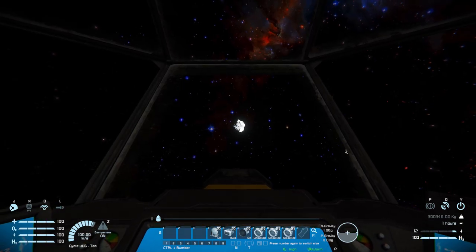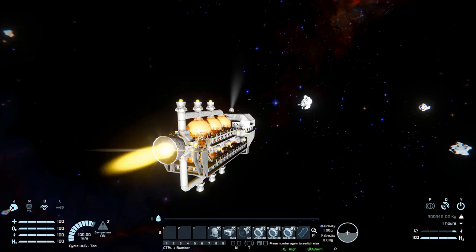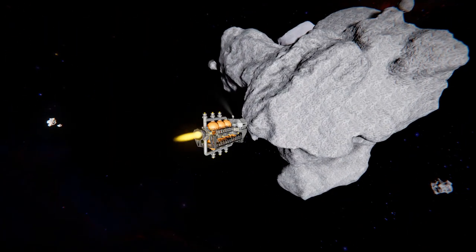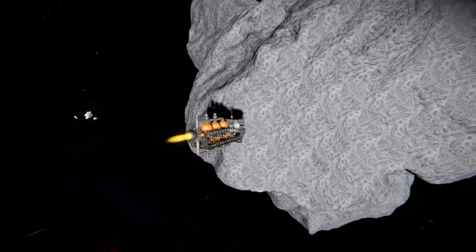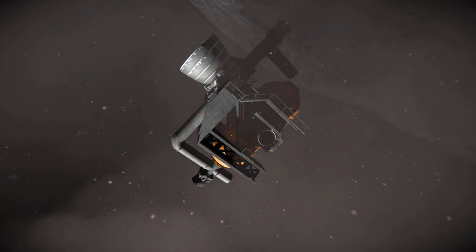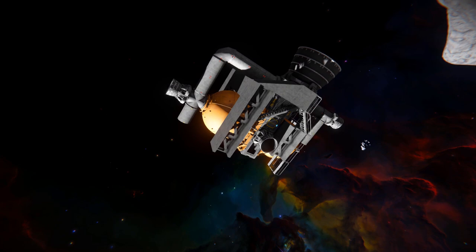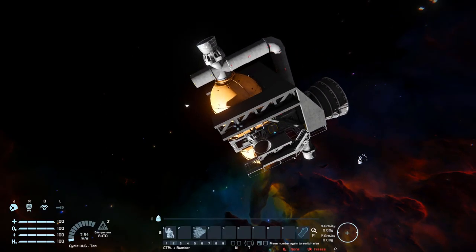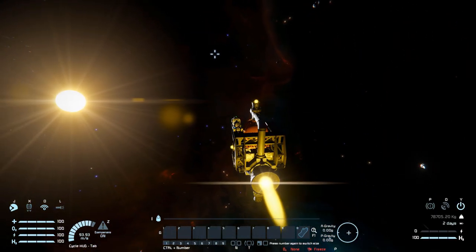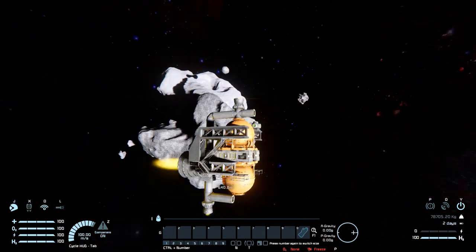One final thing to do — find a nearby asteroid. This one will do nicely. We'll slam into it and that'll be that for the Kingfisher H2 Tanker. Approaching the asteroid, hiding the HUD — hopefully these hydrogen tanks are nice and filled. Straight into the side — and there we go, a lot of explosions! What do we have remaining? Not much — just two hydrogen tanks and the rear of the ship with some thrusters. Getting into the cockpit, we can just about fly this thing around but can't stop, so we'll have to do a 180.